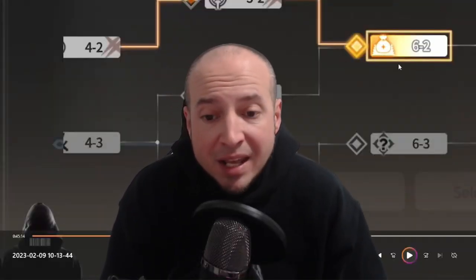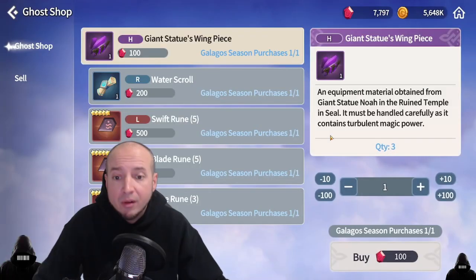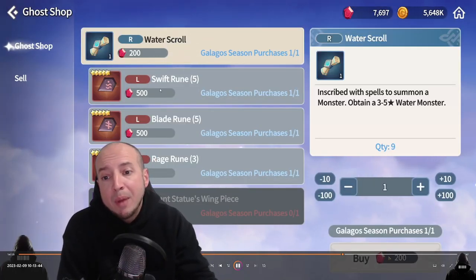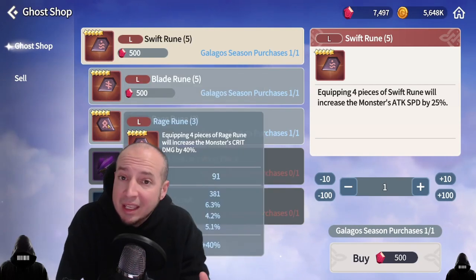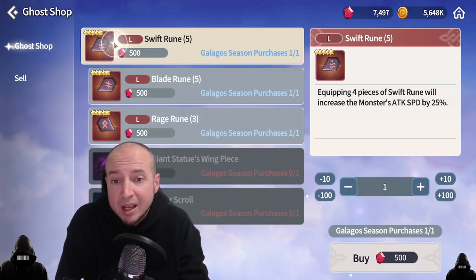The last icon on a stage is the merchant encounter — it looks like a little gold bag on Aladdin's carpet. This is where you can go in if you are low on energy. You can buy a crafting material for 100 crystals, a water scroll for 200 crystals, or runes for 500 crystals. With the runes at 500 crystals for a legendary rune, you've got to be really picky on the substats. Don't buy these unless that legendary rune is legitimately perfect — every single substat needs to be perfect.